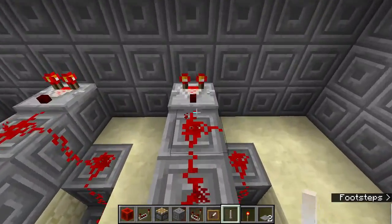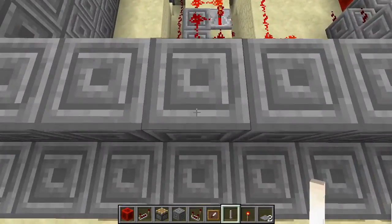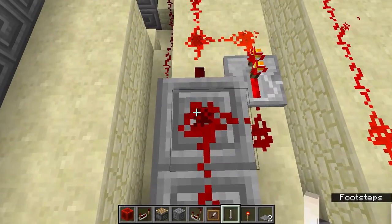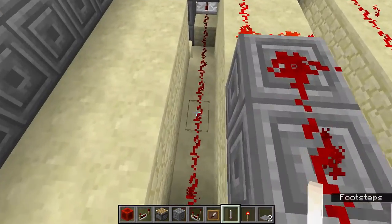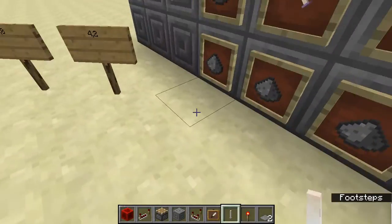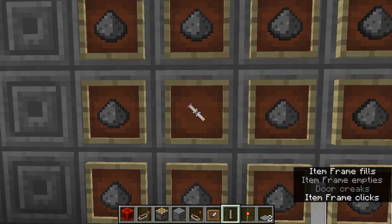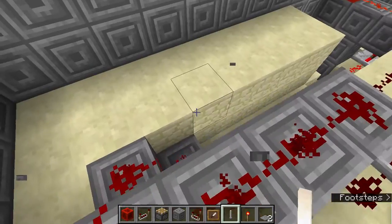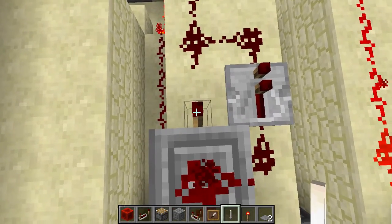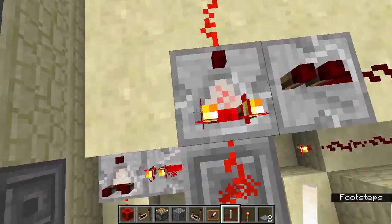I used a comparator to detect what position the item frame is in. Right now it's in position four, so the signal goes one two three four. That signal turns off this redstone torch here, so there's no signal power going through. Comparators are really cool things.